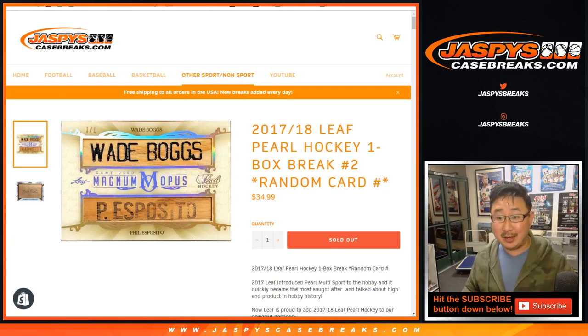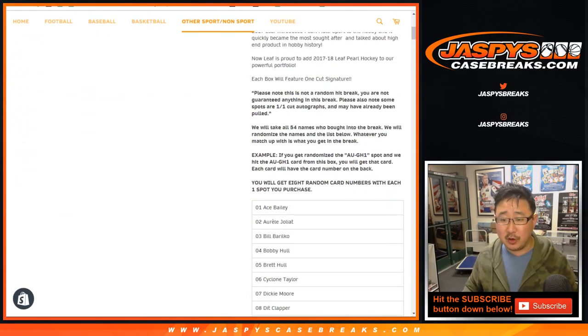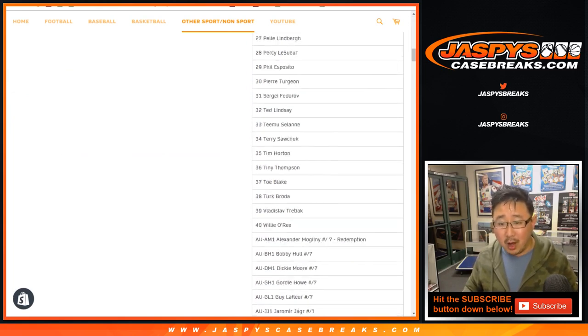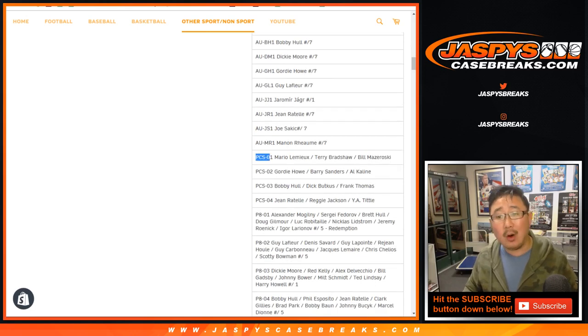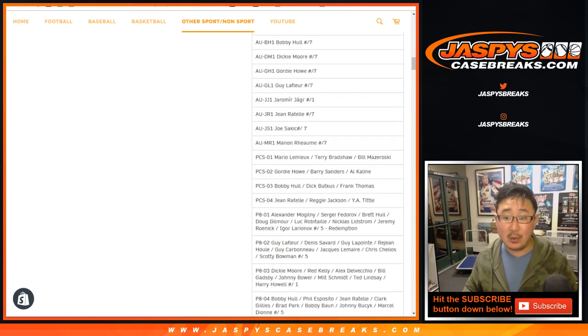Good evening, everyone. Happy Saturday — we did it. We filled up 2017-18 Leaf Pearl Hockey, one box, random card number, break number two. We sell 54 spots. We multiply the 54 by 8 because you get 8 card numbers — either 01 or PCS01, etc. You'll get one of these card numbers. One spot gets you 8.